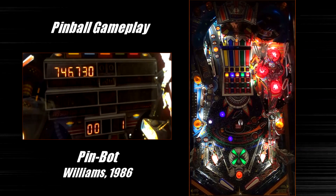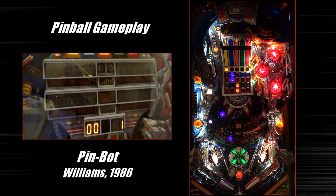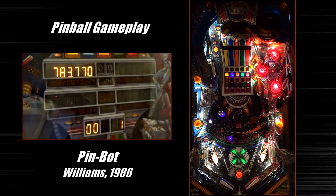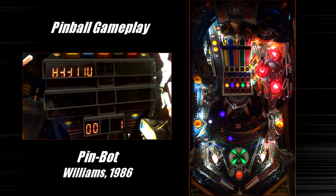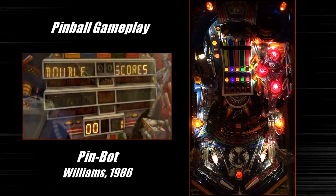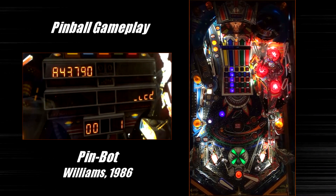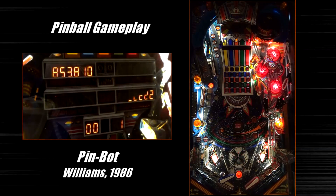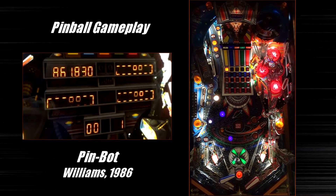You can collect planets in this game by shooting the right planet collect target on the far right. You can also knock down all three drop targets on the far left — if you knock them all down, you advance a planet as well. Planets are about 20,000 points in bonus, and they're actually calculated after your main end of ball bonus is calculated, so they do not get multiplied with your end of ball bonus multiplier. So your max bonus is 495,000 — basically 99,000 times five — and then you can have however many planets you collect, which is either eight or nine planets times 20,000.